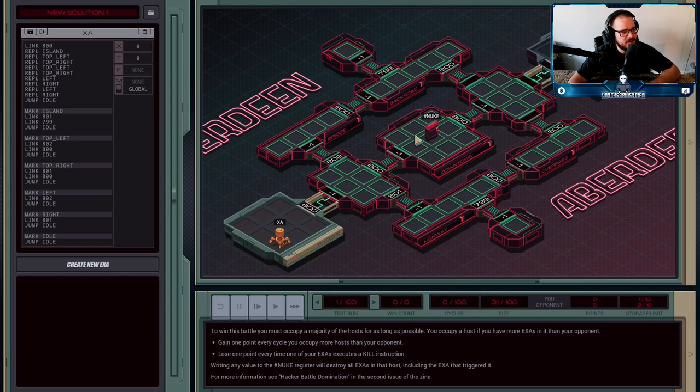In the very center one there's a nuke register — if you write anything to the nuke register, it'll kill every agent inside this center host, including the one who had written the instruction. I don't fight for the center one, and I don't fight for the one right outside my opponent's base.